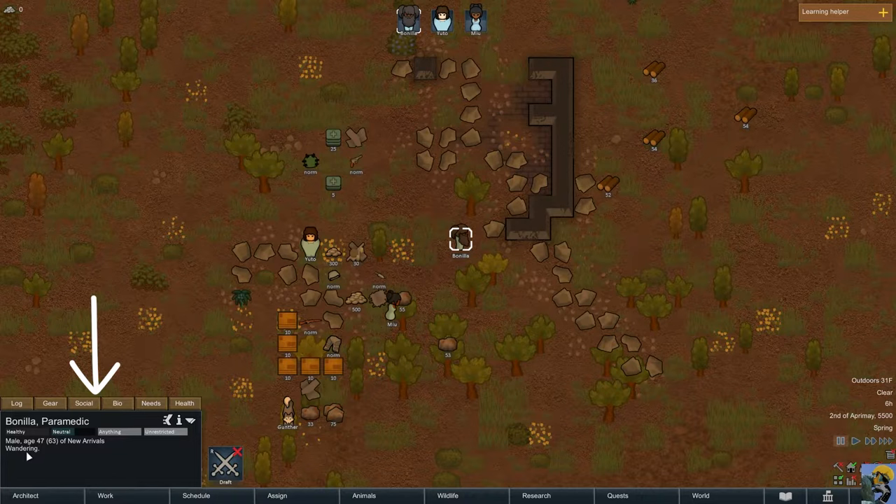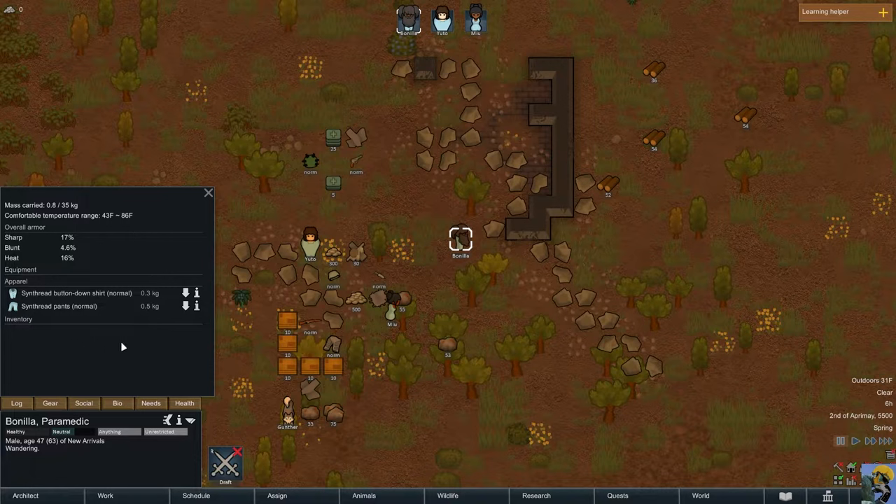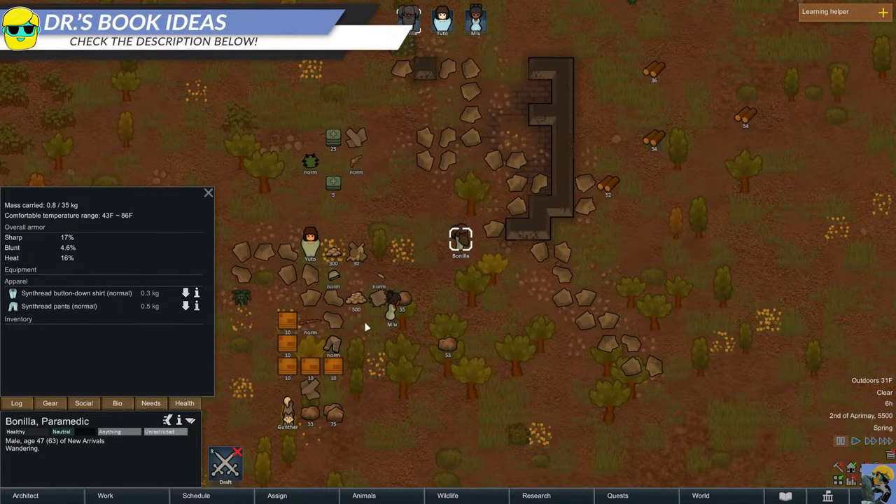I want to look at what these people have equipped. I click the gear button for Bonia, which opens his equipment panel. It shows that in apparel he's wearing a synthread button-down shirt and pants. This displays his overall armor and, given his clothing, what temperature range he's comfortable in. Right now it's 31 degrees Fahrenheit — it's 6 AM in spring — so he's going to be upset in a bit because he's cold, but warmer clothing will fix that.